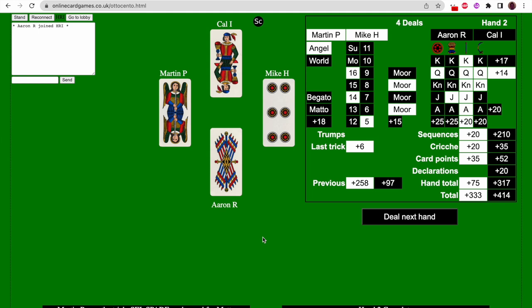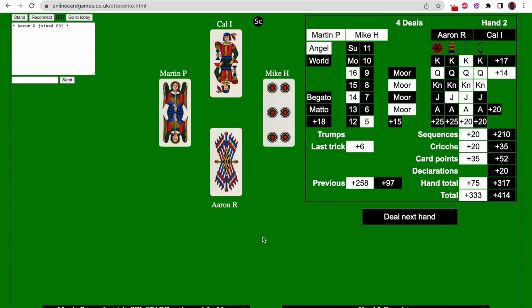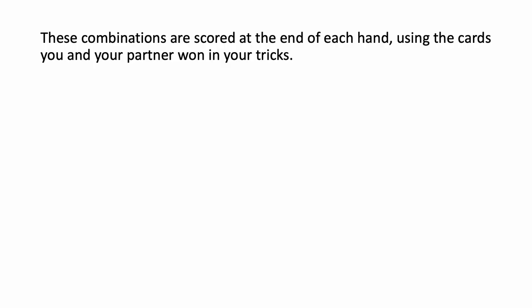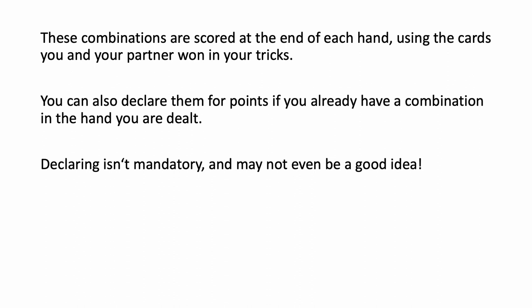Now what happens is we lay out all our cards and add up how many points we have. What's good about this website is that it does all the maths for you. What sets Tarocino Bolognese apart from basically every other tarot game is that this is a set collection game. You play the tricks like a normal tarot game, but when you win tricks you gather in all your cards and look at what sets you have to score with. Each scoring combination is scored at the end of each hand using the cards you and your partner won. However, you can also declare them if you already have some of these combinations in your starting hand — you declare before your first trick, show the cards and get those points. But it's always optional and sometimes you don't want to give away that information.